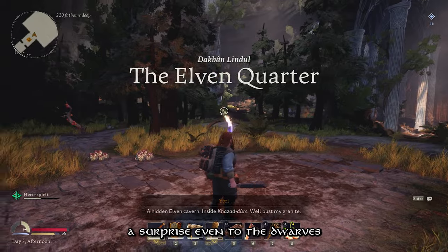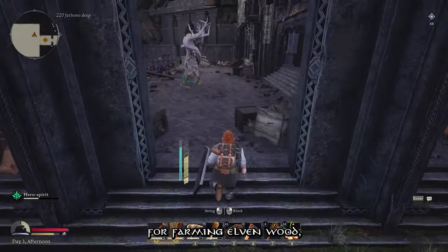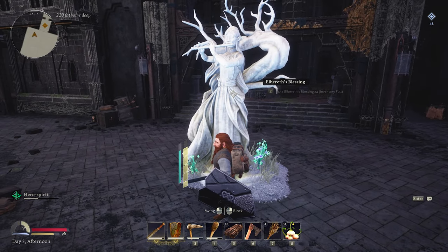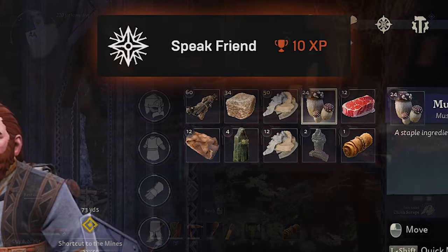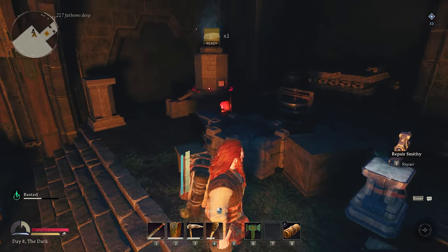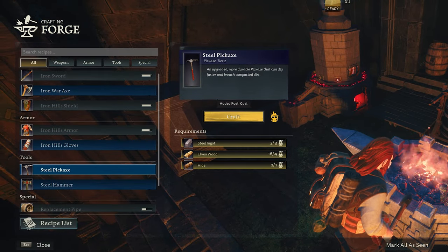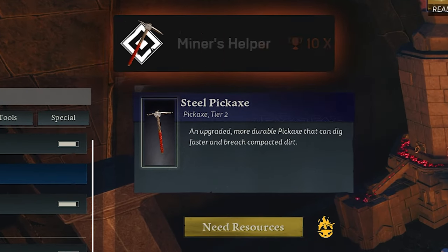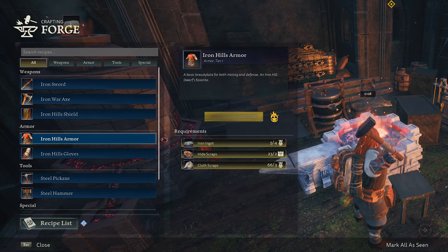I came across the Elven Quarter — a surprise even to the dwarves that this area is in Moria — a very useful area for farming elven wood, lembas bread ingredients and hide from the animals here. The Epic Games overlay isn't great so this achievement was really delayed, it's like being back on PS3. There are many little camps scattered around the place that you can repair as you go, so I made a miniature base at this one so I could craft some upgrades, because I had found iron in this area and I needed a steel pickaxe to progress down into the mines. Crafting this earned me my next achievement, and then another one straight after for finishing off my set of Iron Hills armour — I was geared up to kick some arse.